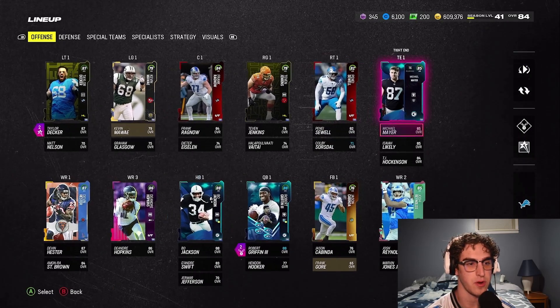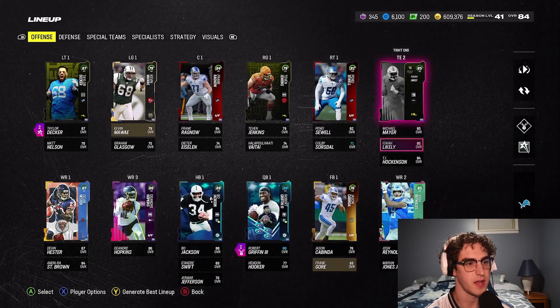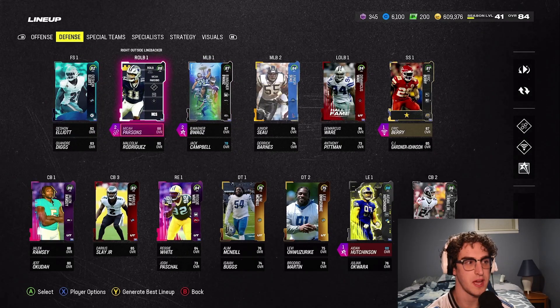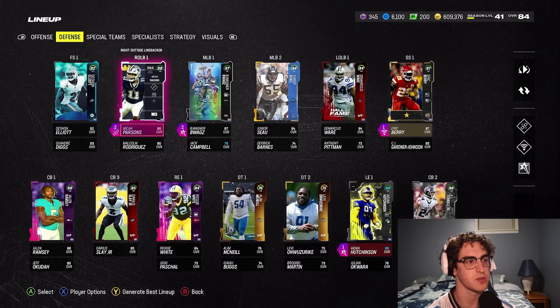We are at 36 out of 40 chemistry right now. Michael Mayer, the free card at tight end, hasn't changed at all. On defense, we got Micah Parsons from doing our MCS — we watched the streams, got the free tokens, and got the Micah Parsons.